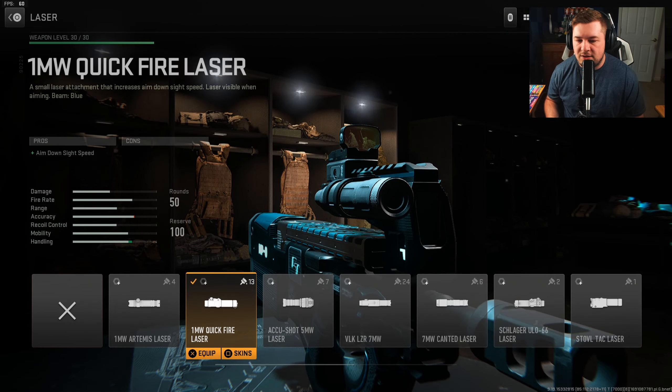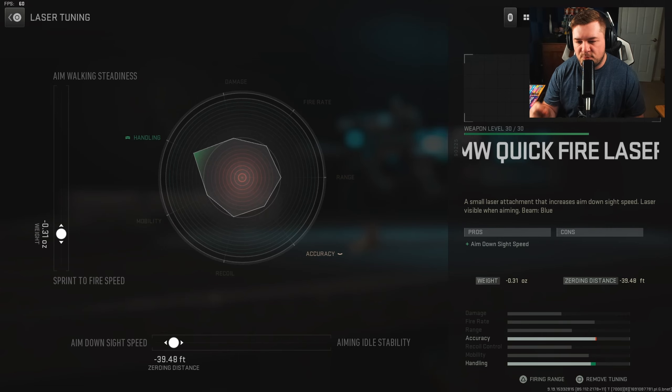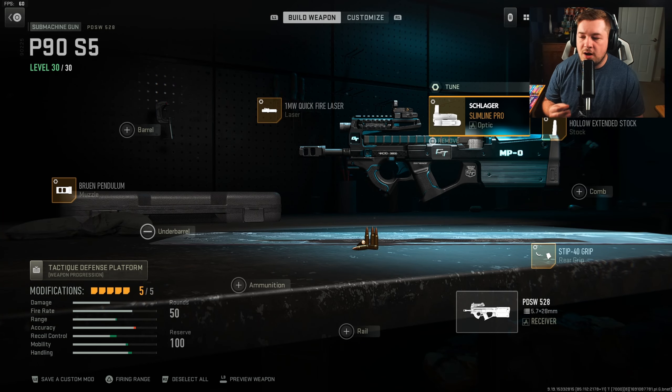We're gonna get started with this build with a laser sight. You're gonna want the 1 milliwatt quick fire laser, giving you aim down sight speed. Your tuning is going to be negative 0.31 towards sprint to fire speed and negative 39.48 towards aim down sight speed.